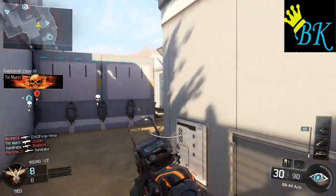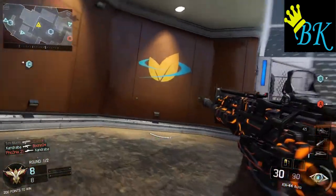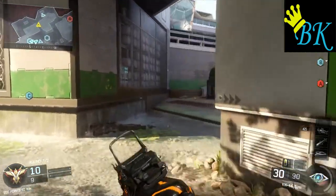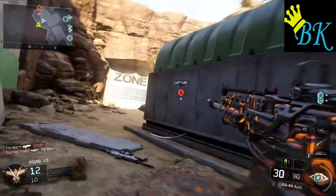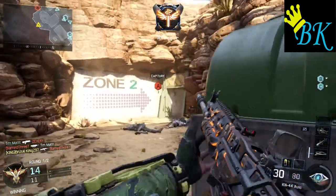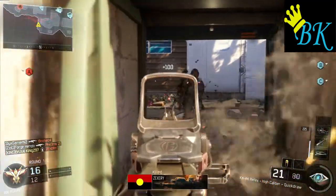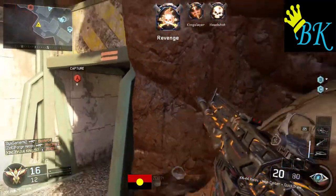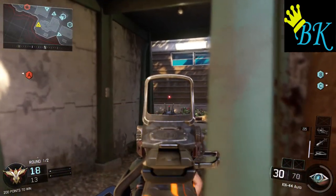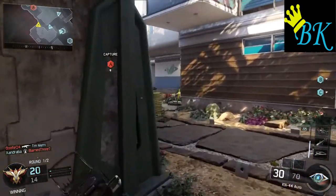We're on a two gunstreak, now we're going to push back in here, hopefully pick up these killstreaks and get an awesome gameplay for you guys. So we're going to push up through the middle of the map here, turn left and go up the left side of this map and push around towards their spawn. So we're just going to sit down here for a bit and just wait it out, not play too aggressive.